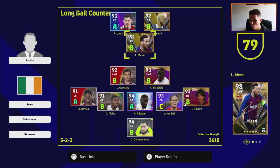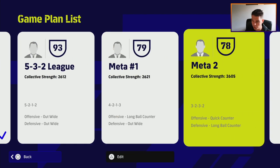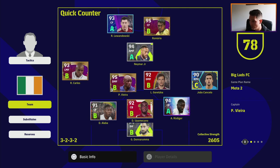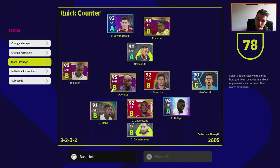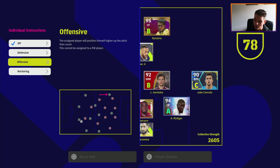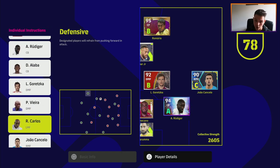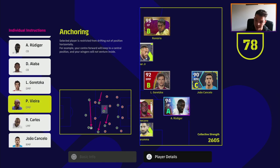Moving on to the second formation: the 3-2-3-2, most commonly known as a modified 3-5-2. I think this is probably the best formation in the game at the moment. My team play style level is only 78 because my players are set up for out wide, not quick counter — but for this one we want quick counter. Because we're playing three at the back, we want that extra cover: set defensive on one left or right midfielder, and either defensive or anchoring on the DMF — in this case Paddy V.